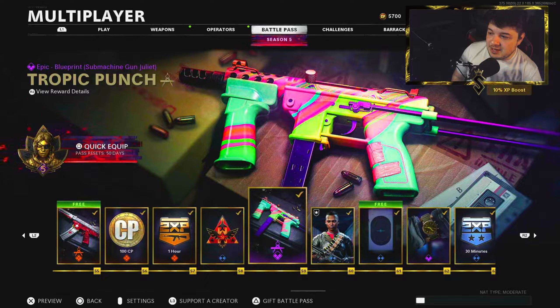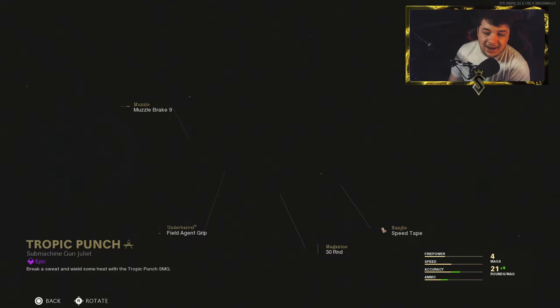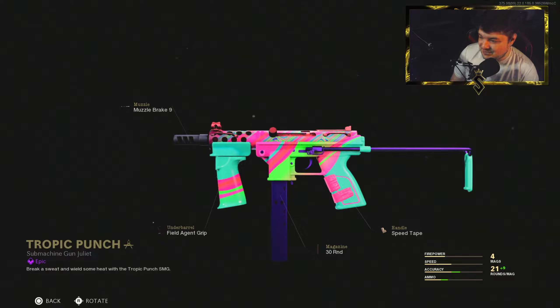Right here at tier 59 you have the Tropic Punch Tech-9 Blueprint. I really don't use any of these attachments with the exception of the Field Agent Grip. Normally I wouldn't even run this — it doesn't need much in that vertical recoil control category, but for the Blueprint's sake I did keep it on. We'll jump right into these attachments.